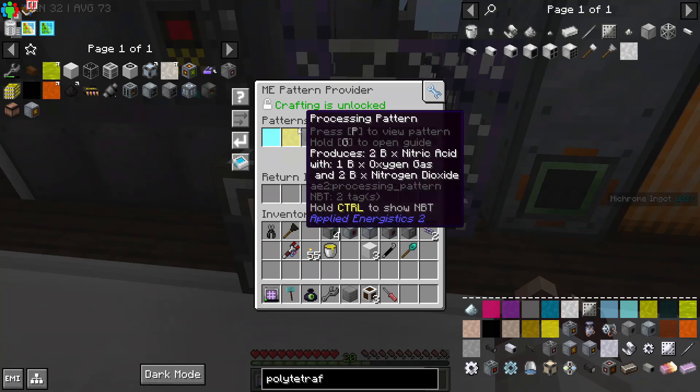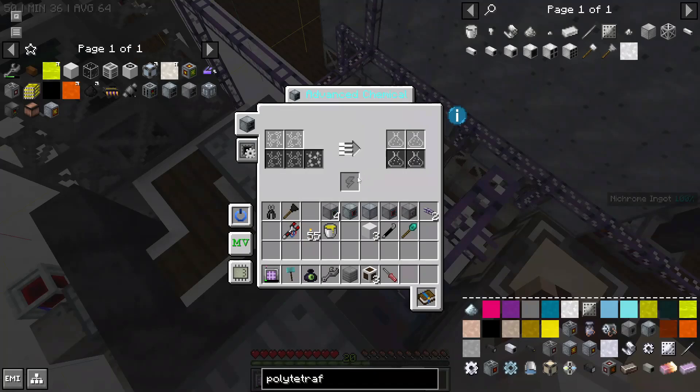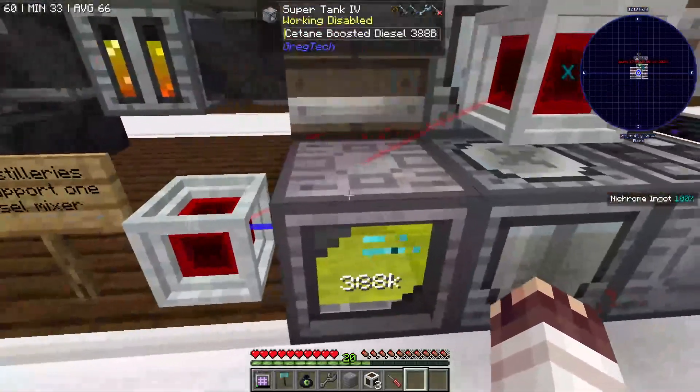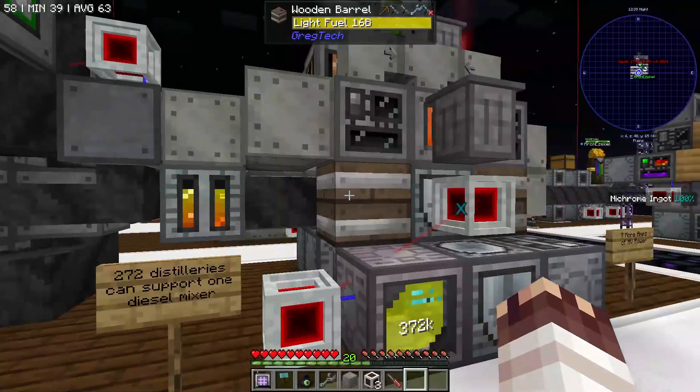As you saw just there, the pattern provider made first nitrogen dioxide, then nitric acid. Once you add both your nitric acid and your methyl acetate, you can make your tetranitromethane in an MV chemical reactor. And finally, you can combine that tetranitromethane with diesel. As a result, we now have 20 millibuckets of cetane-boosted diesel per tick, which amounts to 28 HV amps.